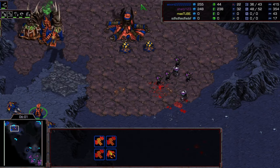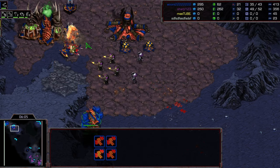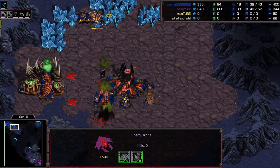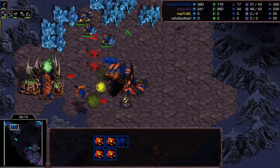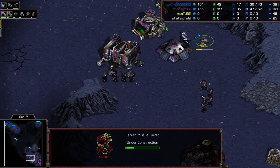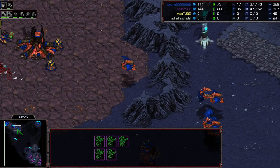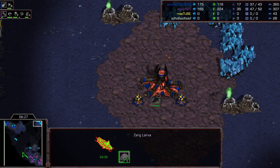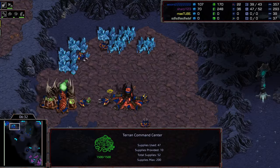The muta count isn't there yet. Sharp runs forward going after drones, targeting them down one by one - one, two, three, four, five, and almost a sixth at only six HP with a heal. Six drones lost is pretty crazy - a lot of damage from Sharp's two-racks play.